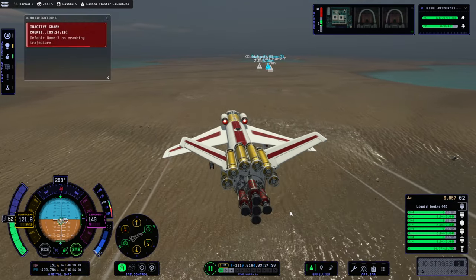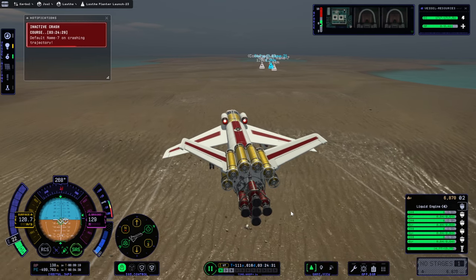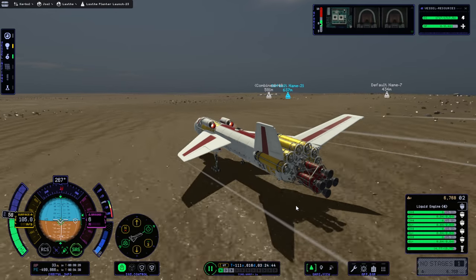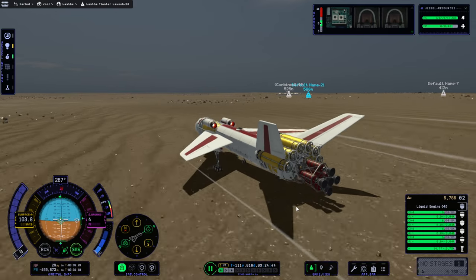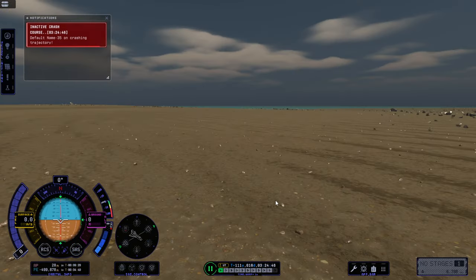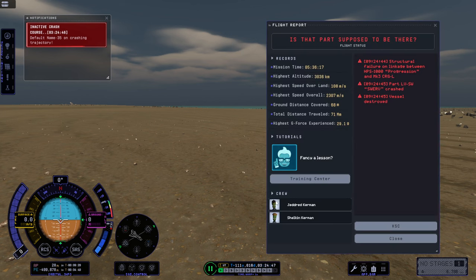Uh oh — things are on a crashing trajectory. Oh no, we lost a wing! It's doing that thing again where it makes it really hard for me to land even though it ought to land. But that's why we saved.